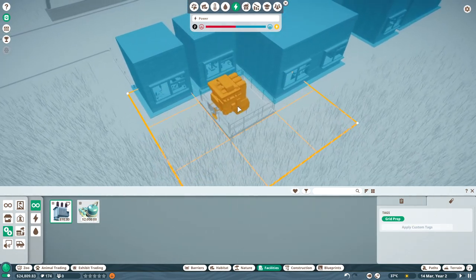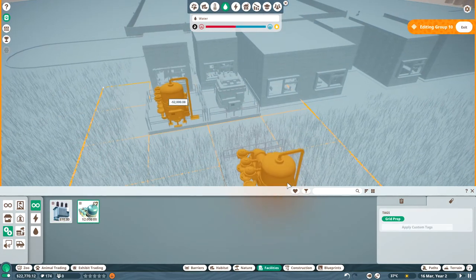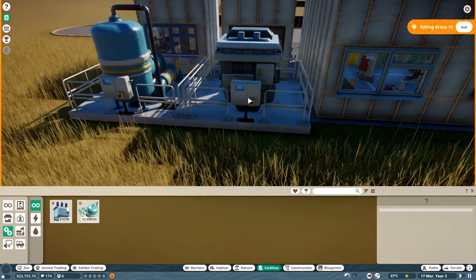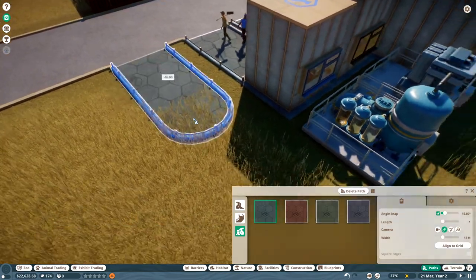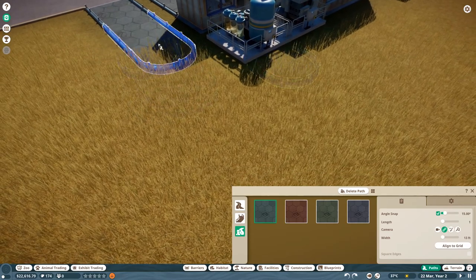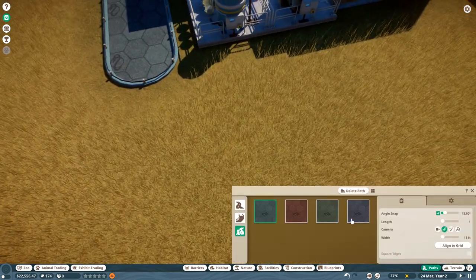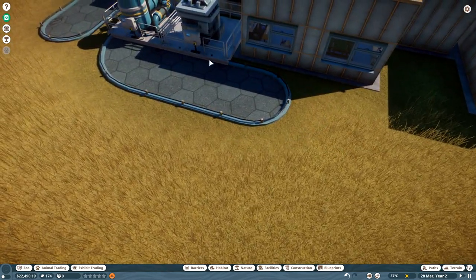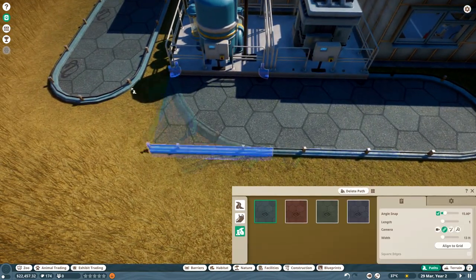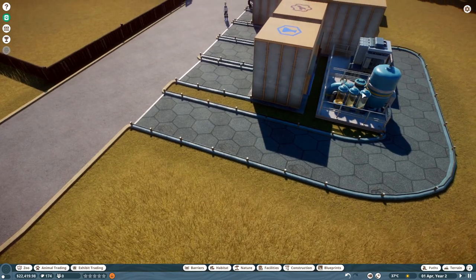We need to add power and water to the zoo. We can place the transformer and the water treatment building back here. When you place these, make sure the front is connected to the path — that way the mechanic can get to them to fix them when they break, and they do break a lot. We'll connect that one to the path there, and now they can access it. Guests aren't going to go down there so they probably won't see it.